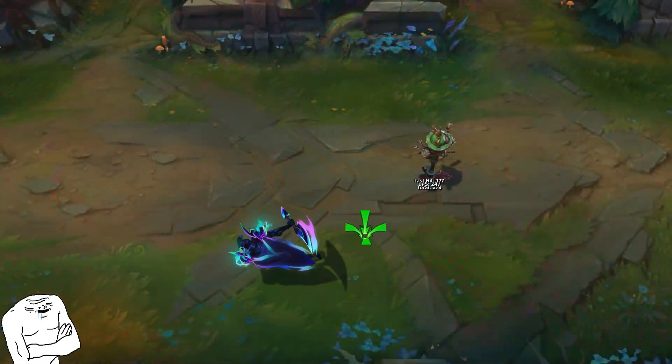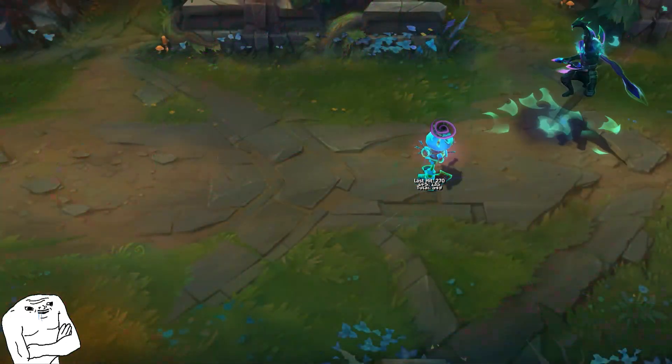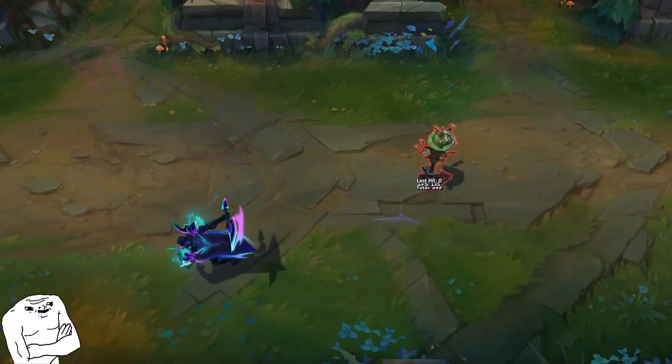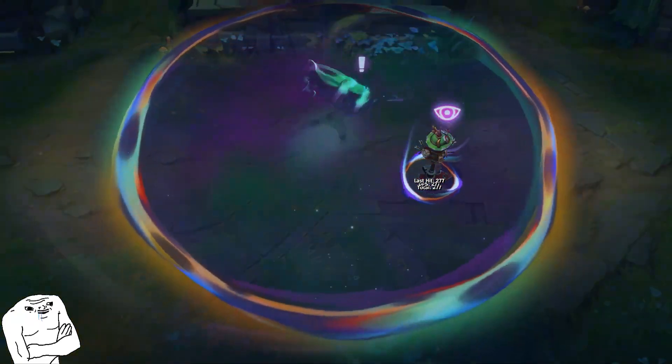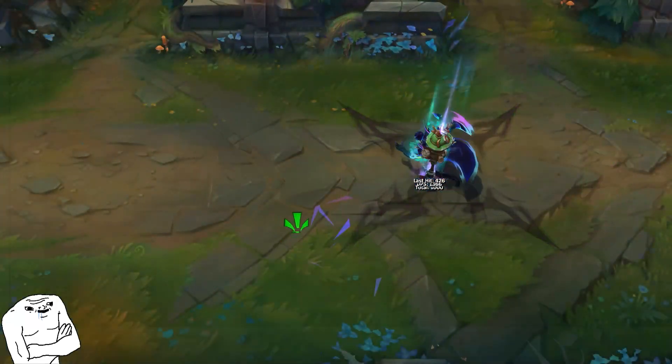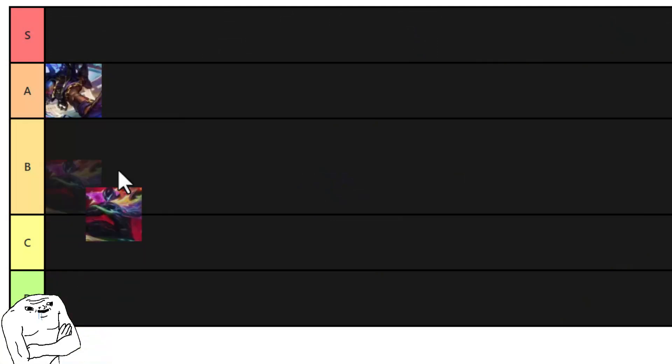Empyrean Pyke is the drip for when you hit max goon mode and your FPS hits Ohio levels when you pop a pentakill. This skin is glitched out to the moon, but the splash art doesn't even drip check the real deal. League Gooners can now feel the skeeby beat while touching grass in-game with this rizzed out skin. S tier Goon Swag.